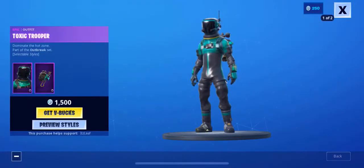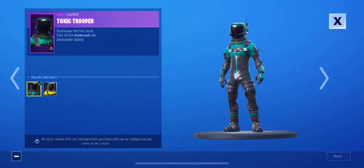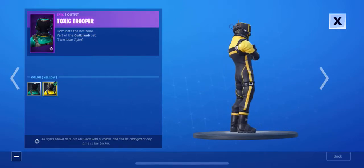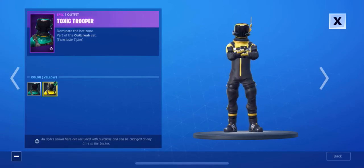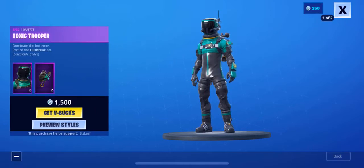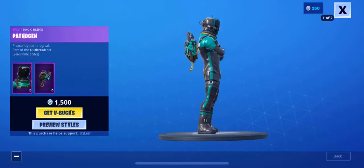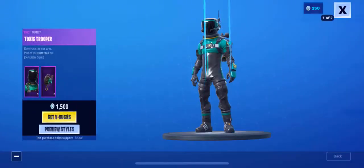All right, let's go over to the Toxic Trooper. There are two different styles here — let's go ahead and see that. And then this one right here. I think I like the green one the most. Here's the back bling for it — that's pretty cool back bling, very cool.